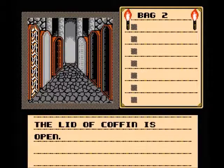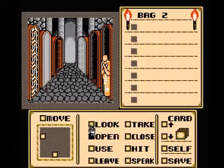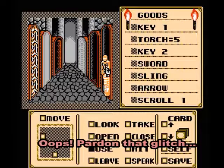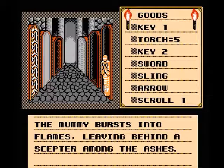If we open this one, the little coffin is open. A mummy stands silently before you. I did not know this before, but we actually have to use this torch on the mummy here. I haven't done this before. The mummy bursts into flames, leaving behind a scepter among the ashes.